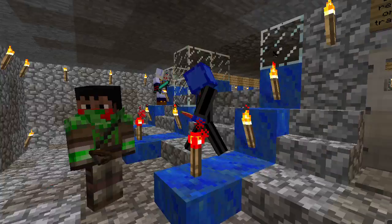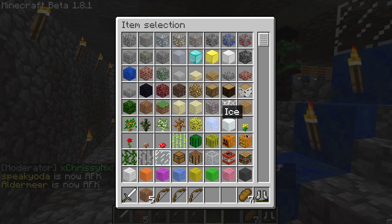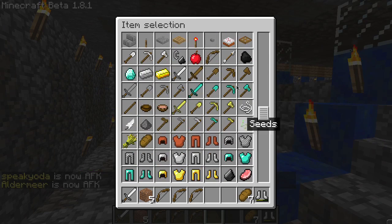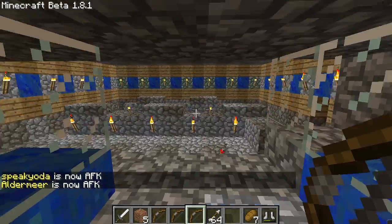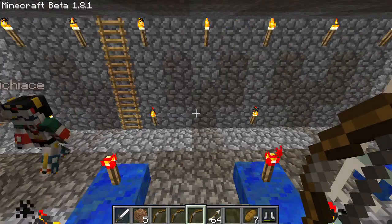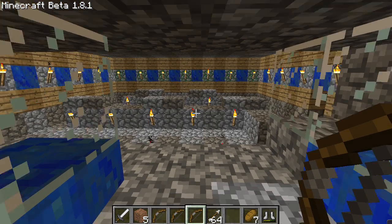Let me get a bow here — I'm in creative mode so I've got like everything. First thing we have to do is make sure there's enough zombies here to fight. Hopefully they'll spawn — yeah, here we go, got some zombies coming in. Let me go ahead and get this prepped up.